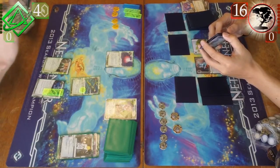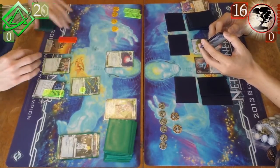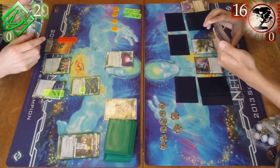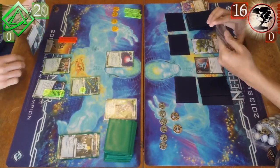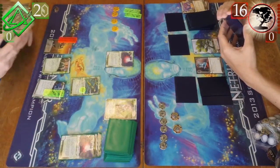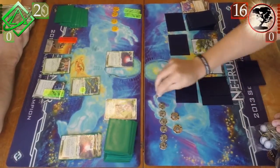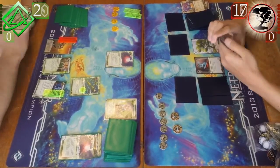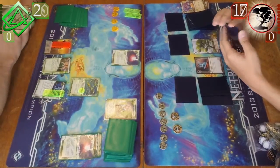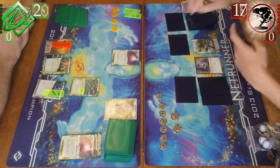The Cloak and Lockpick get me up to strength. And since I'm Kit, my ability turns the first piece of ice into a code gate. Refractor's efficiency is incredible — one credit to give a plus three strength, and then another credit to break a subroutine. So with one credit, it gets me up to five, which is good enough to break most cards. And against Jinteki, I think that's good enough to match strength with all of the ice that he plays.